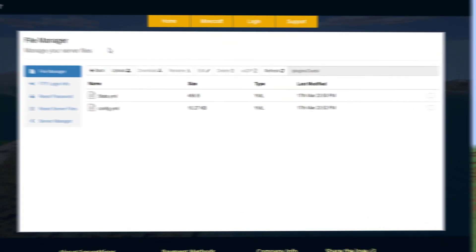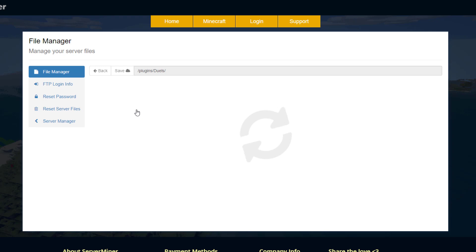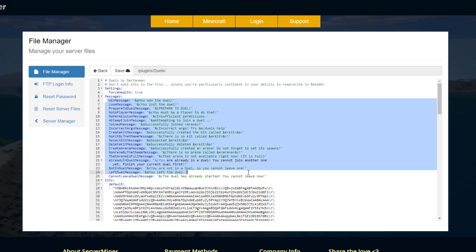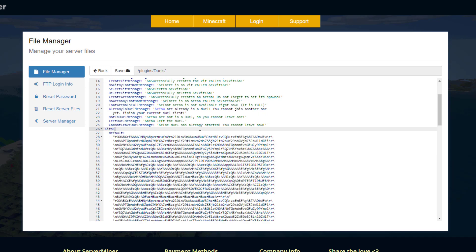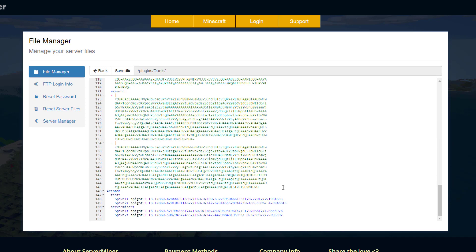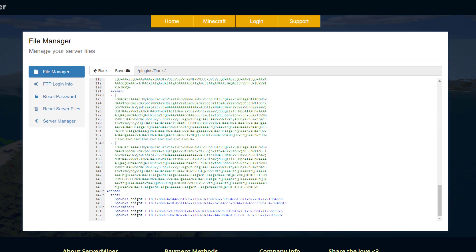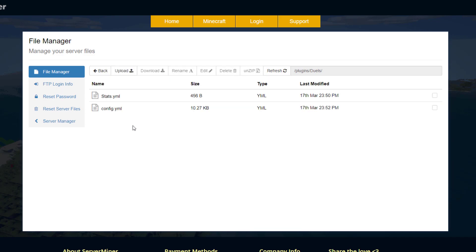Here we are in the ServerMiner control panel. There are two YML files: stats.yml, which just saves your data — you don't have to worry about that — and then config.yml. There's not too much in there: 'force health' at the top is pretty important, so when a player teleports in they both start with 100% health. Then we've got all the messages for various events, and then the kit data and arena data saved in game — don't worry about these, it's just the plugin saving its data.